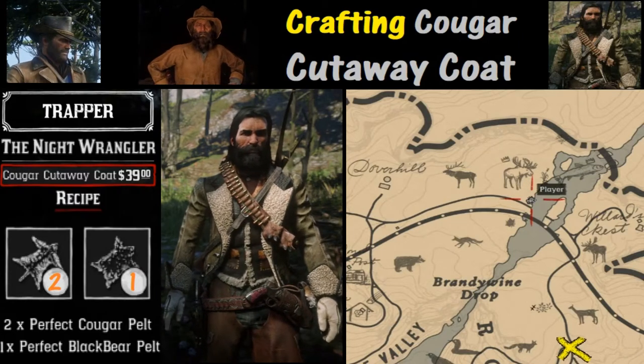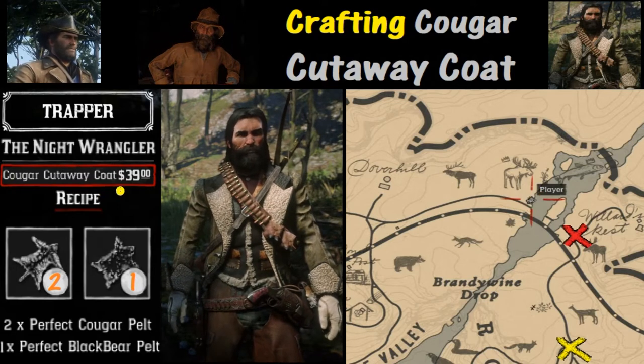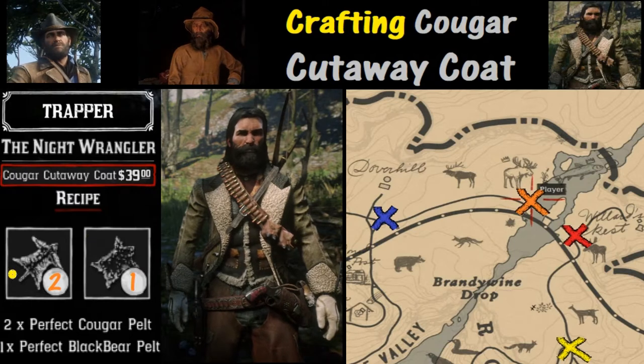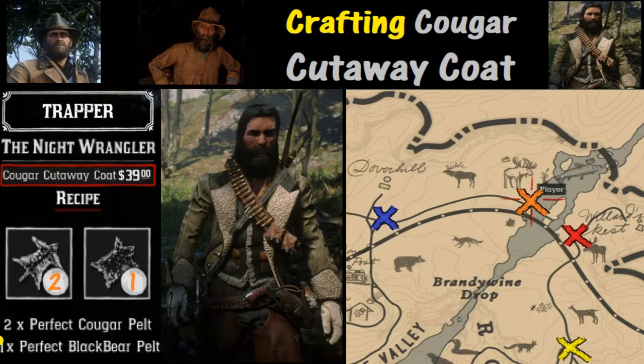Welcome to Red Dead 2. Today we are discussing how to get the Cougar Cutaway Coat for $39. You're going to need $39 and two other things. Let's start with where to get those two perfect Cougar pelts that we need.